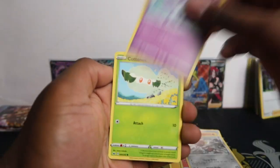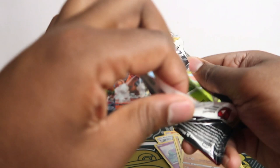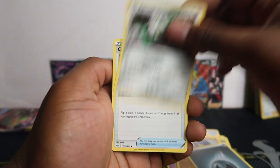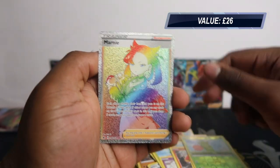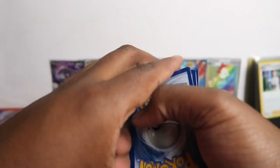Lazzle, Bicheno, Ponyta, Cottonee, Scorbunny, Silicobra, Yamper, Blipbug, Grapploct. Let me keep this tight — don't drop it like I have with half the packs. Fairy of Dawn, Crushing Hammer, Kingler, Roselia, Gastly, Ponyta, Sizzlepede, Yamper, Roselia. And on the final pack — wow, we got Marnie Rainbow Rare! That's how you do it guys, don't lose hope, just keep going!